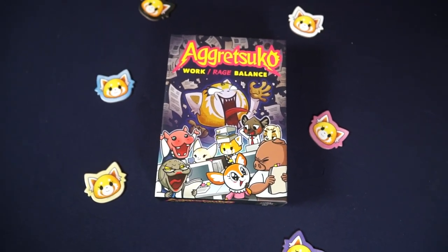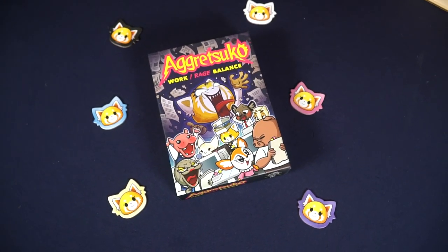Aggretsuko is a trick-taking card game from Renegade Game Studios. It plays three to six players and takes about 30 minutes to play, for ages 10 and up.